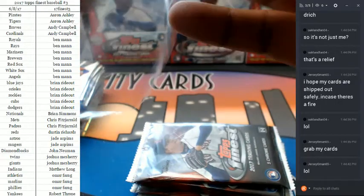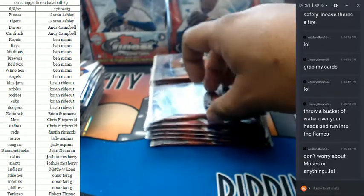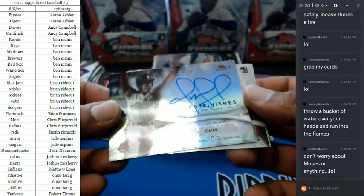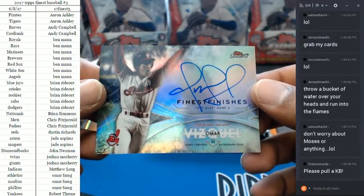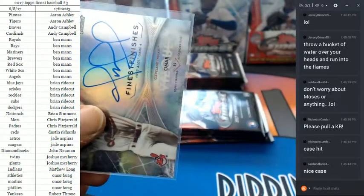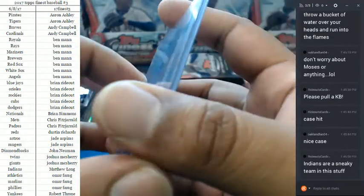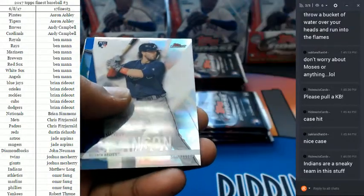I'm feeling a Chris Bryant. Look at this — for the Indians: Omar Vizquel in the 1997 ALDS game 4, Finest Finishes. Nice! I just expect to pull nasty cards at this point — what can I say? One per case of those things, and there it is. A Dansby Swanson refractor, Robinson Cano blue to 150 for the Mariners.